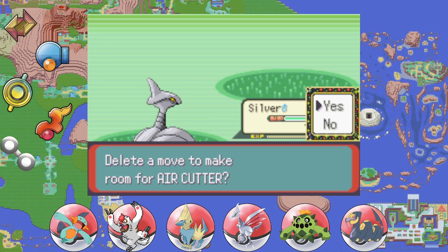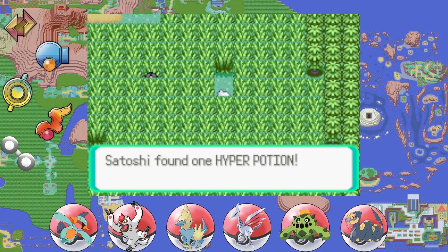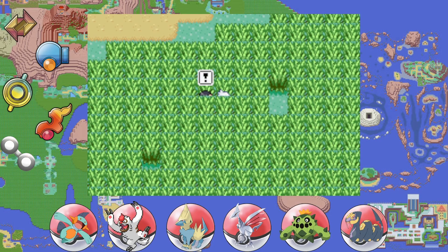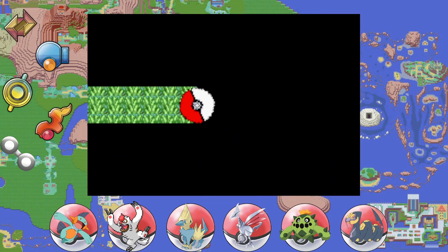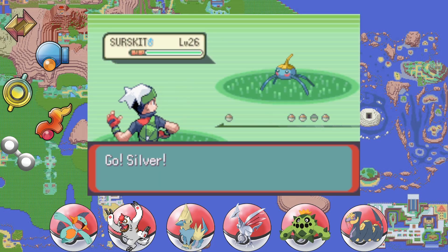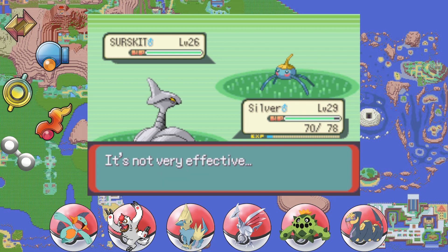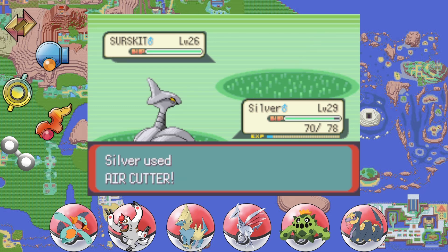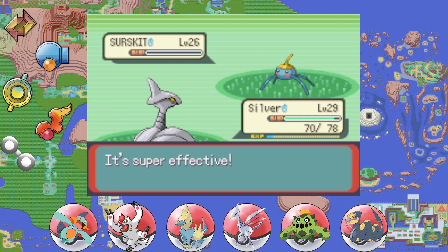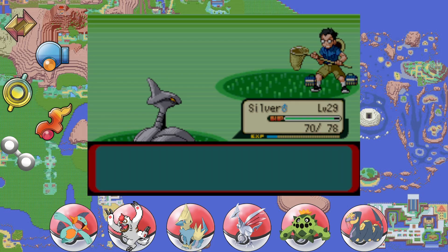Silver gets a new flying type move — Air Cutter! Let's delete Peck for Air Cutter. Very nice. Now Silver, do not show any mercy with your new move. The opponent uses a Hyper Potion — we'll take it. Let's keep it moving — last battle here. A Mimic Circle — interesting. A Surskit! I love that sprite; that's a gem, the Gen 3 Surskit. Silver will now show us his new move — and easy battle with just the Surskit, let's move right along.